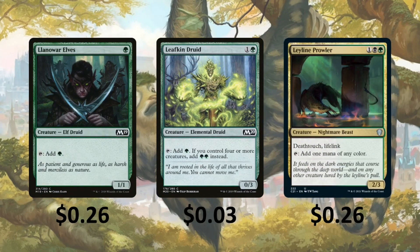Llanowar Elves taps for green. Leafkin Druid taps for green, but if you control 4 or more creatures, you get 2 green instead — which we're going to have a lot of tokens. Leyline Prowler has Deathtouch and Lifelink and taps for one mana of any color. This one's going to be really good if we're putting +1/+1 counters on it, because with Deathtouch and Lifelink it can become a very scary creature.